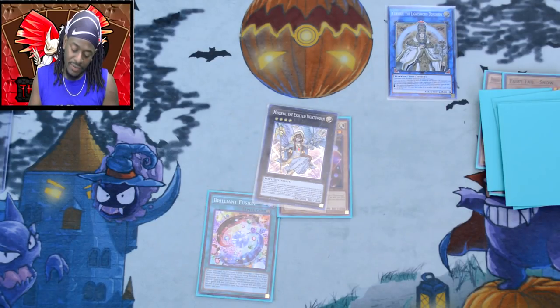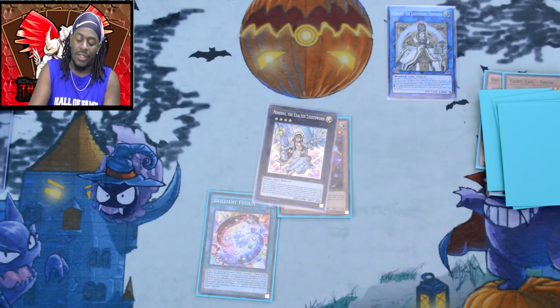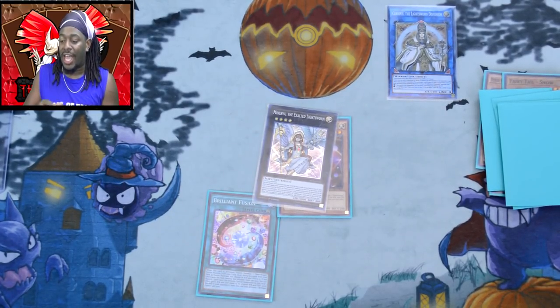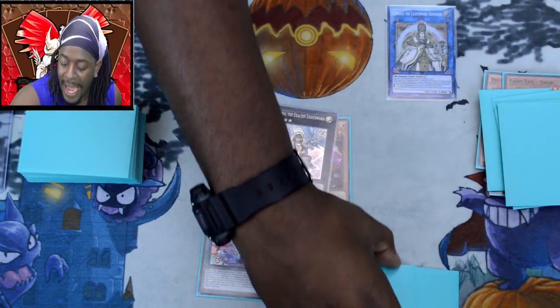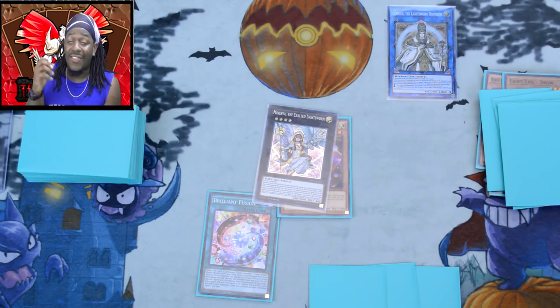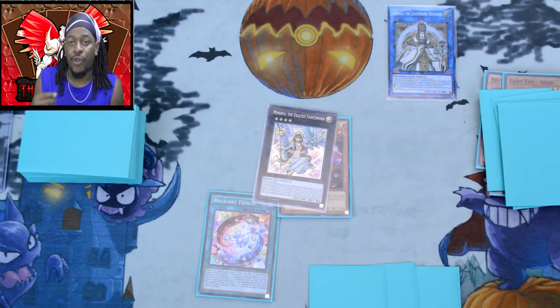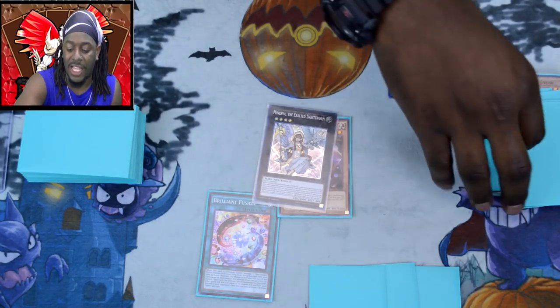The next thing I want to do is use Raiden and the Performage Trick Clown to make Minerva. Then I'm going to use Minerva's effect, detaching Raiden — Hand of Lightsworn — to send three cards from my deck to the graveyard. Curious George's effect is also going to activate to send three additional cards from my deck to the graveyard. So now I have 40 cards left in the deck with three cards in hand — extremely good setup.